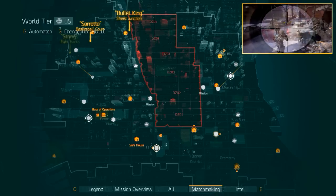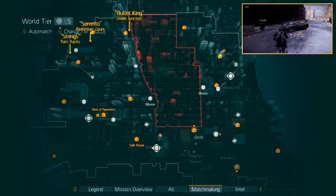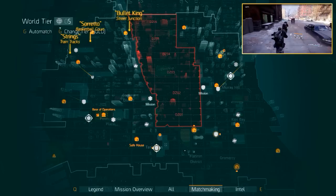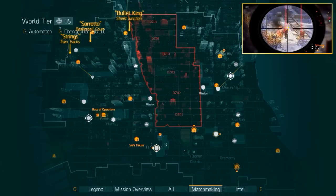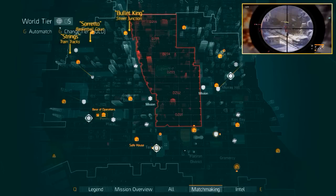Next up is Strings. For this guy we recommend walking back — instead of going left to Amherd's apartment, go straight onto the junction until the railway is on your left. Go down the stairs where you'll find Strings. For snipers you can actually stay up the stairs and kill most of them. This way you can benefit from the elevated talent on the M700.